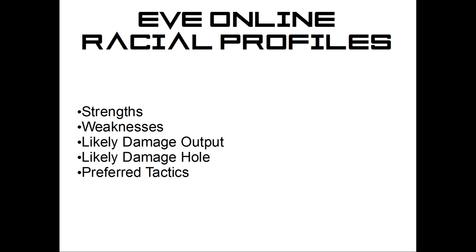We're going to go over the strengths and weaknesses, their likely damage output — what kind of damage are they putting onto you? Also their likely damage hole — what's the weakest resist they have, what's the best thing to shoot at them to try to kill them quickly? And then maybe a little bit of talk about the preferred tactics when dealing with these races.